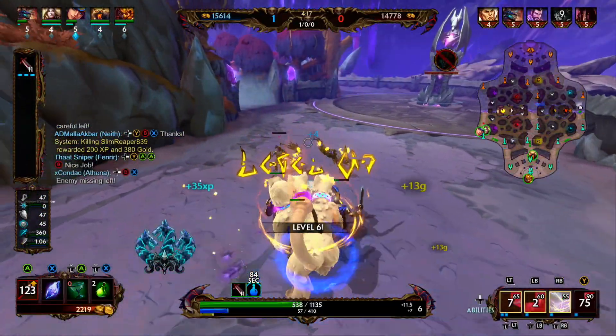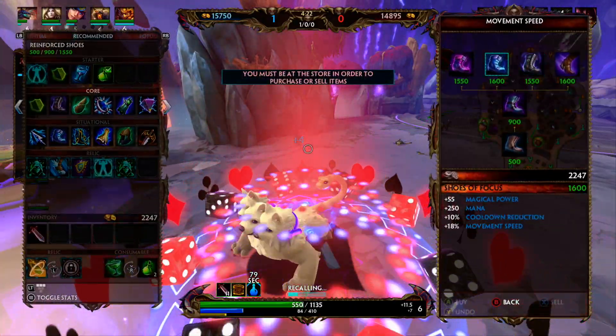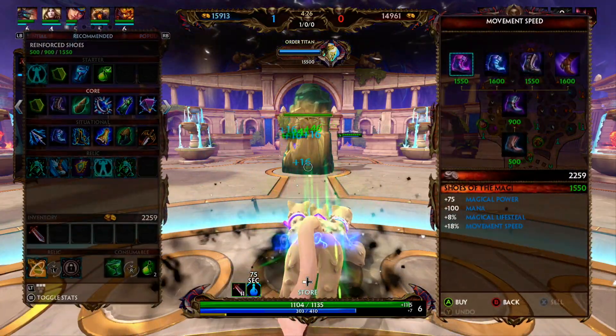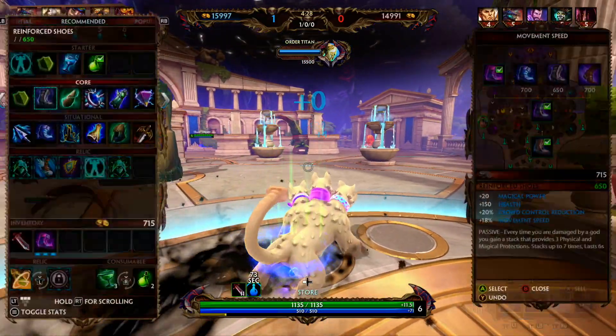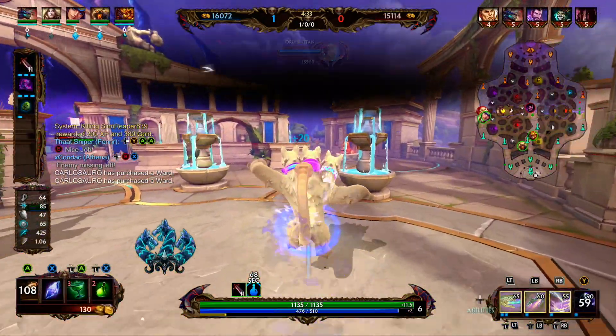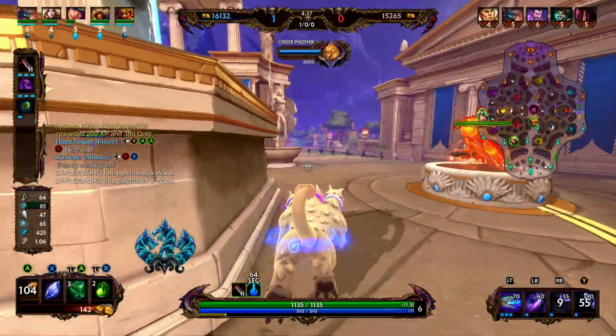That is first blood — that's going to provide us an additional 500 gold. We're going to go ahead and back because we have enough money for our boots. We're going to be picking up the Lifesteal Boots, which are going to allow us to sustain and lane a little bit longer. We plan on picking up some cooldown later on in the build, so I think the Lifesteal Boots are really going to help us out more than the cooldown boots.